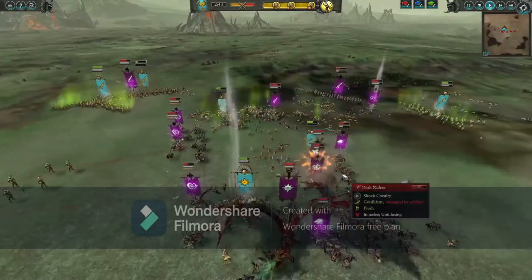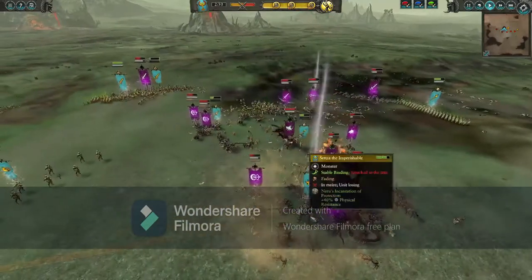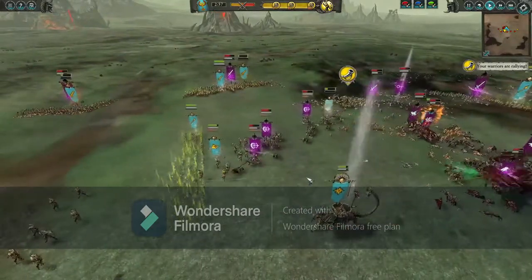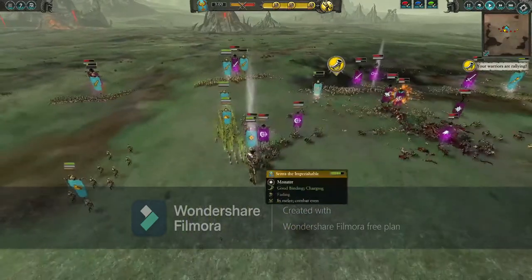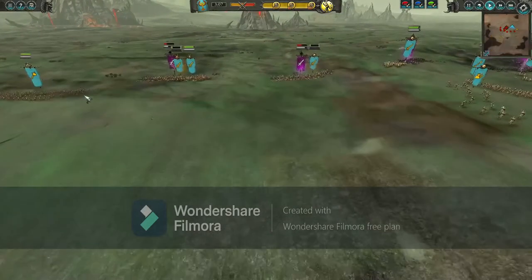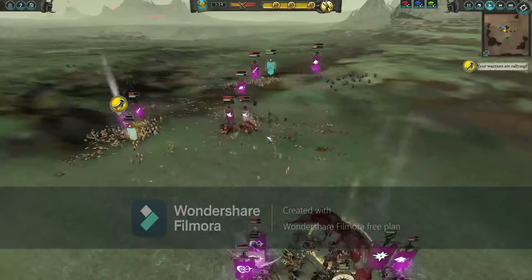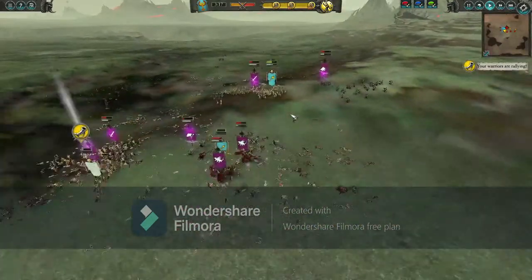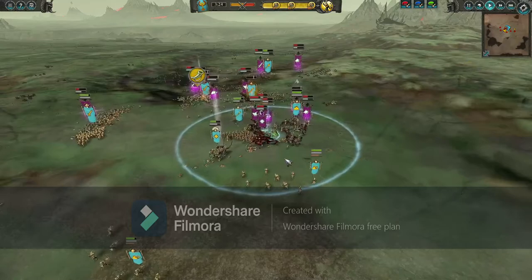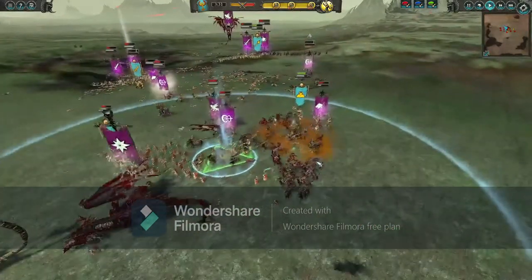Malekith counter-charges. My lord is anti-infantry but can do quite well against cavalry and monsters, although there are some Scourgerunner chariots which are not good for me and they are going after my lord. I counter that with my spears. One of my halberd units was sitting idle for a long time so I start pulling them back. My opponent is losing quite a lot of troops, although he probably should start moving Malekith back up in the air and start using spells. I have lost one unit, and some of my forces go down to the Dark Riders.